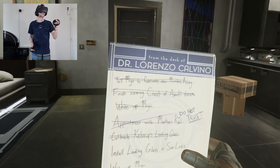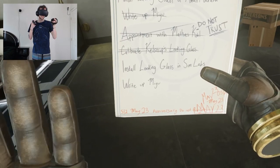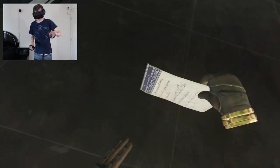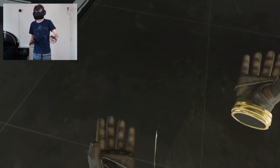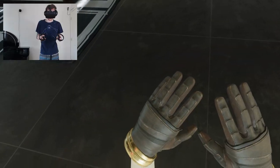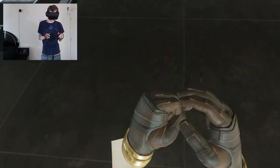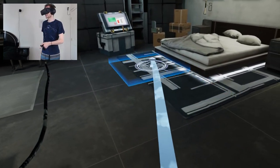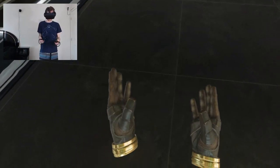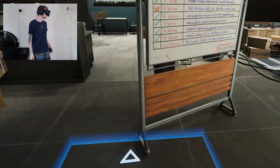From the desk of Dr. Lorenzo Calvino: install Looking Glass in Simlabs right up in Miu. I have something in my hand. How do I let go? Oh, it's the Y button. It is worth noting this was originally created for the Vive, and I'm using the Oculus, so the hand positions are kind of off and the controls are a bit weird, but it is playable.